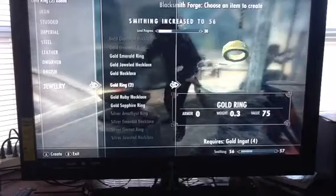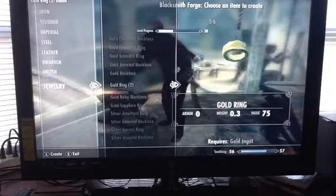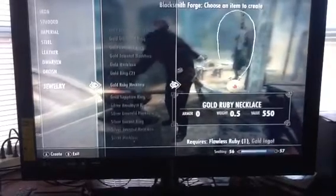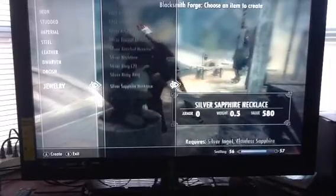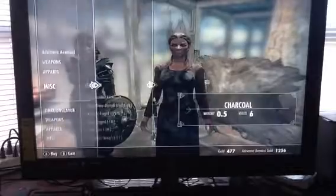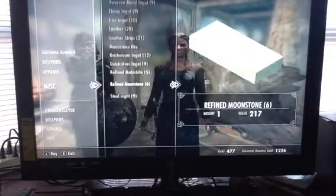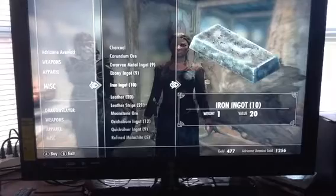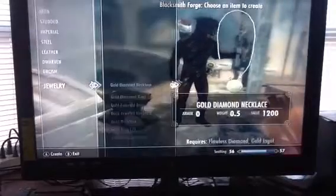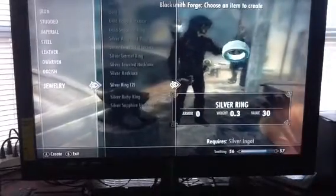Now my smithing is really high - look at that, I leveled up a lot. Gold rings are not the biggest XP boost so there might be some other things that might level your skill faster. For silver rings you need silver ingots to make them, so let me try buying some silver ingots from the lady over here. She only has iron ingots and steel ingots - she doesn't have any silver, so never mind.